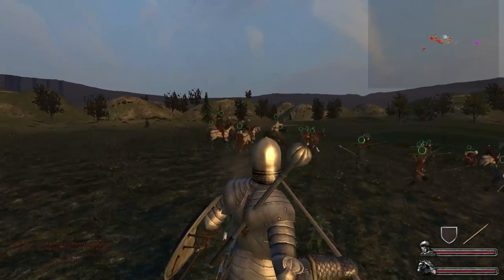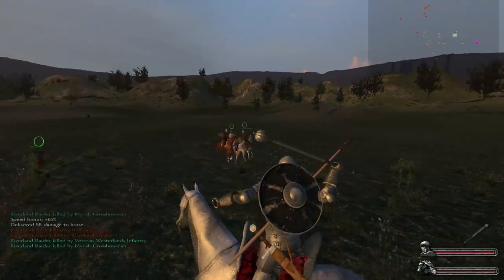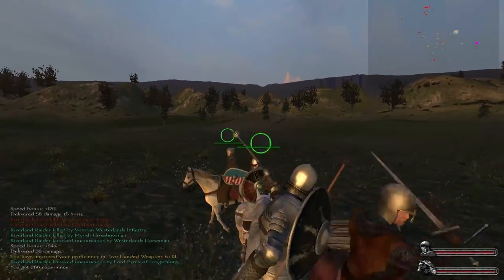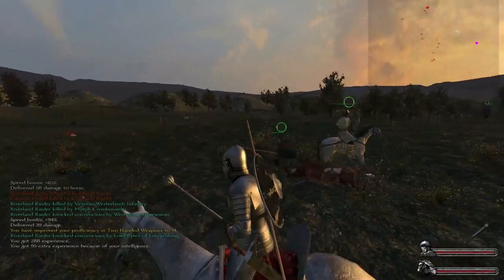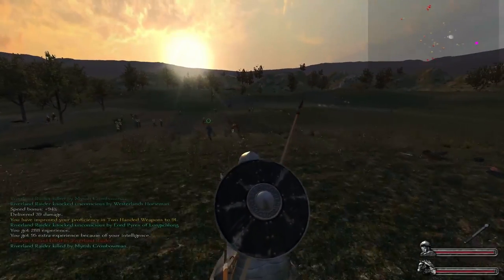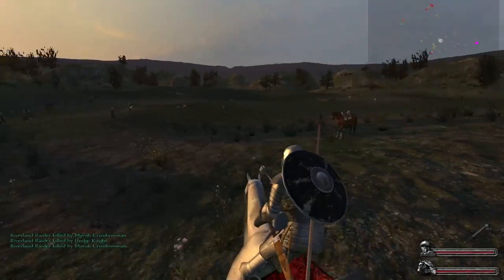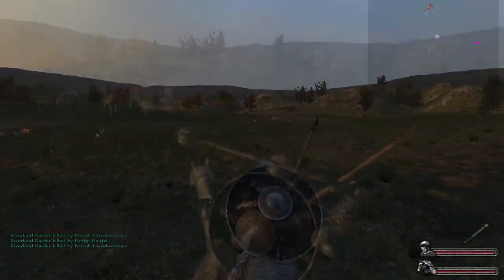So there we go - this is pretty much the mod. The Riverland Raiders are just generally the raiders that raid around King's Landing all the way up to Riverrun, and even up to the Twins. You're kind of always at the mercy of these Riverland Raiders at the start of the game.